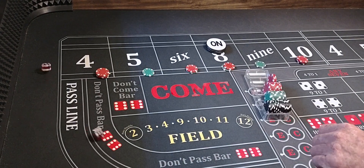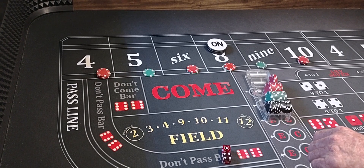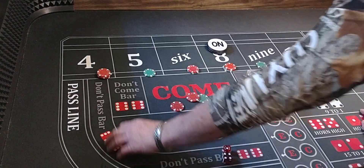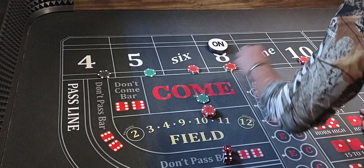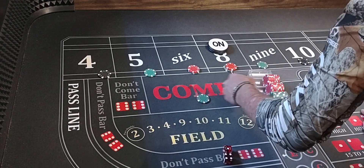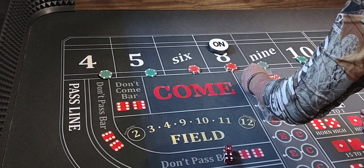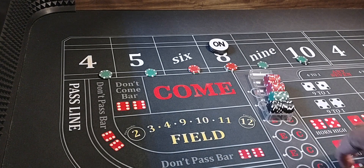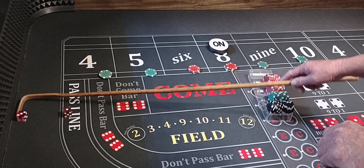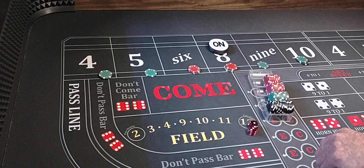Here we go. 4-1-5, that'll pay $35. We're going to put $25 on the 4 and 10. Here we go. 3-1-4, Big Joe! Got $125 on it, that'll pay $250.